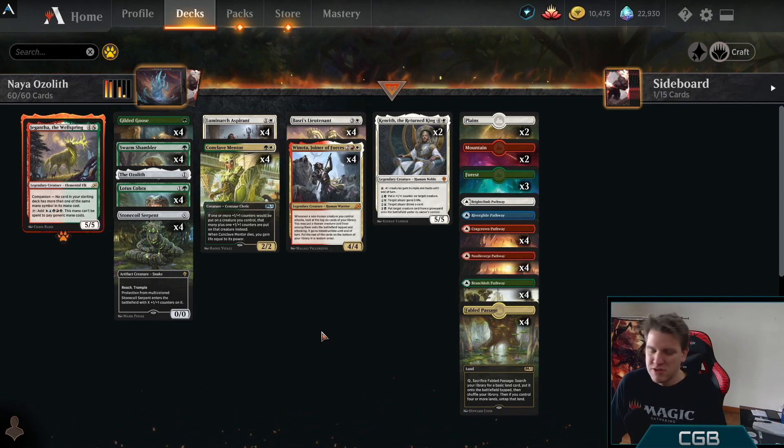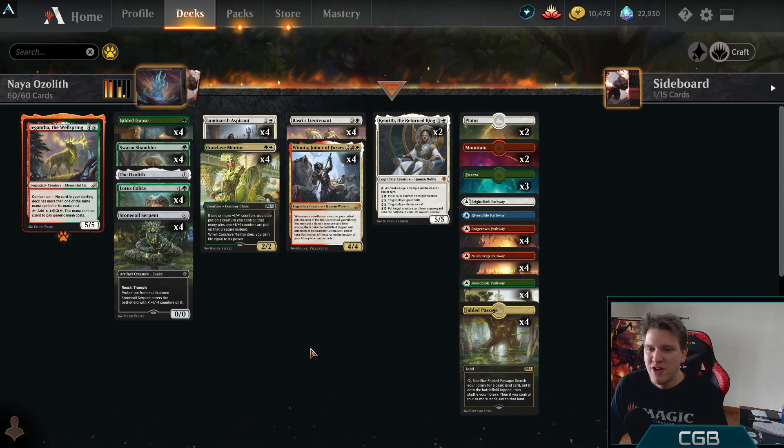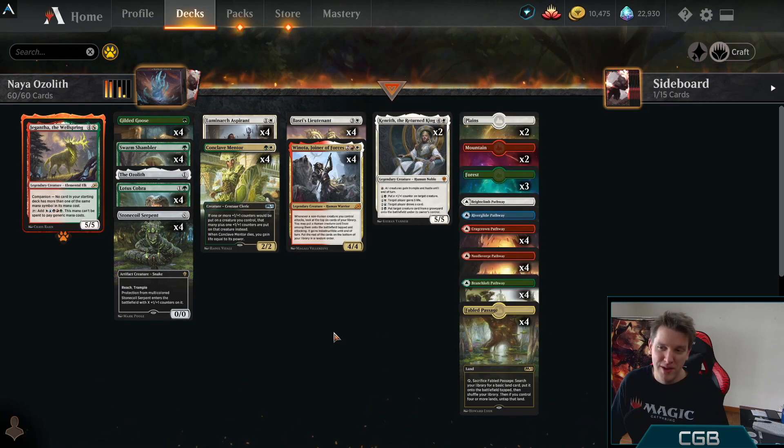If you're on the play, it's really good. The only way to break that curve is to be on the draw with some ramp. If you're on the draw with some ramp, maybe you can get your Winota going before the opponent develops the battlefield that makes you just throw your cards into the dumpster.